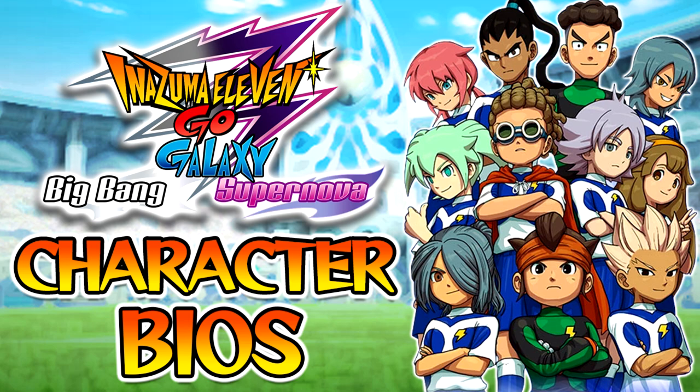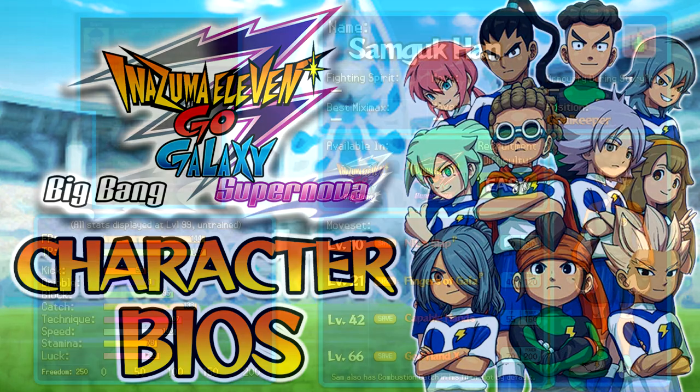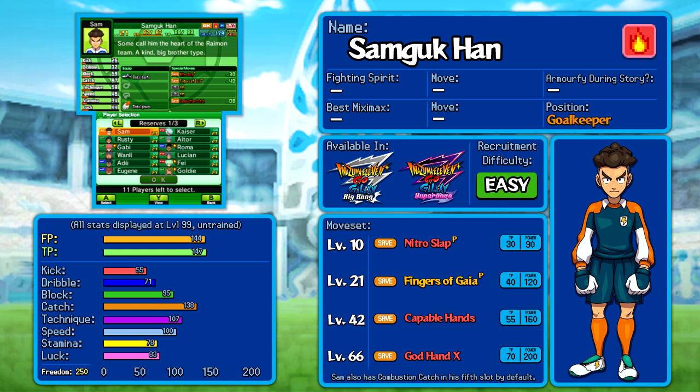Let's take a look at the first character and see how these bios are going to work. Moving on to Samgook Han, let's talk about how to read these things. We've got the info box up in the top right. You can see his name, his type element — which is fire — and his position as goalkeeper.